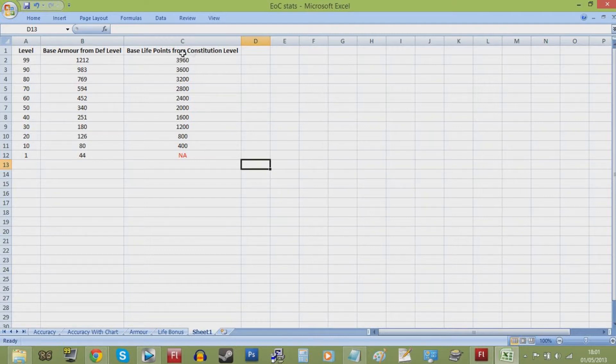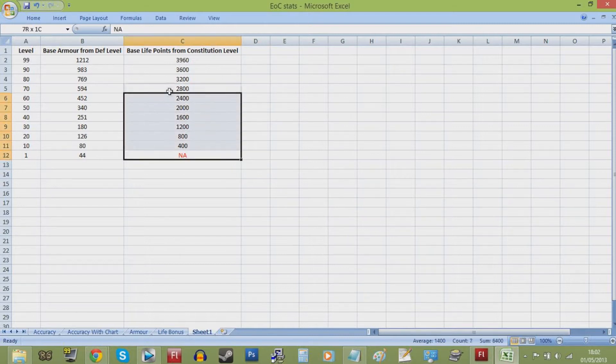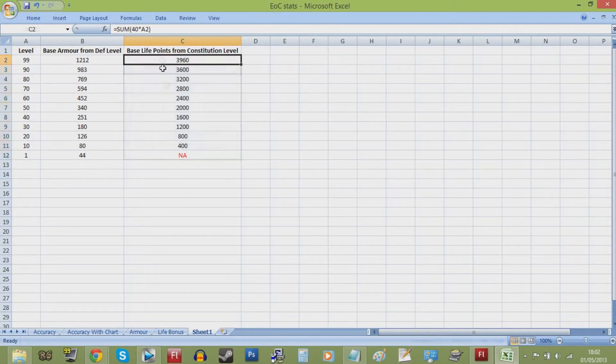Finally, lifepoint boost is also given a boost by a base amount of lifepoints based on your constitution skill. This amount ranges from 400 life at level 10, to 3,960 at level 99. This is equal to 40 times your current constitution level.